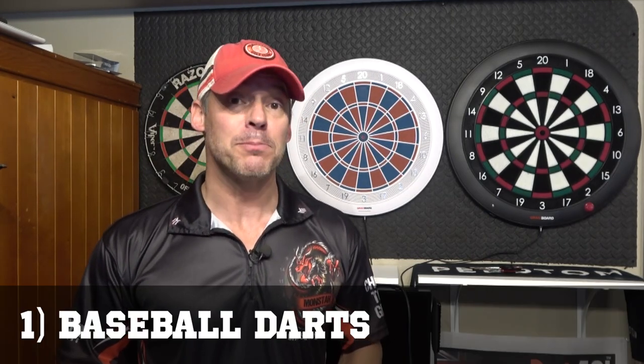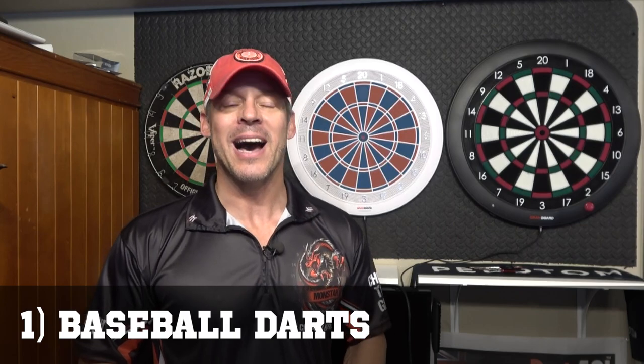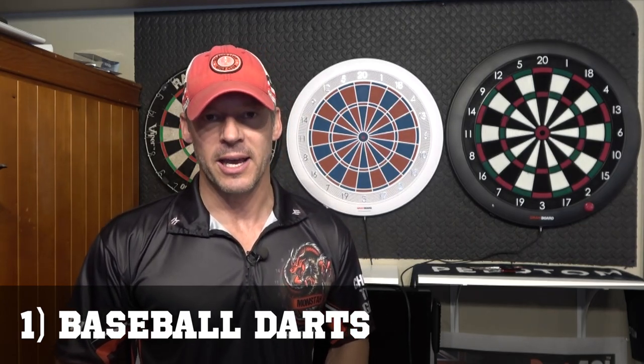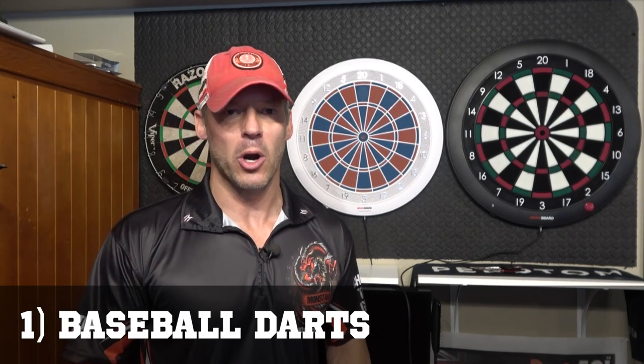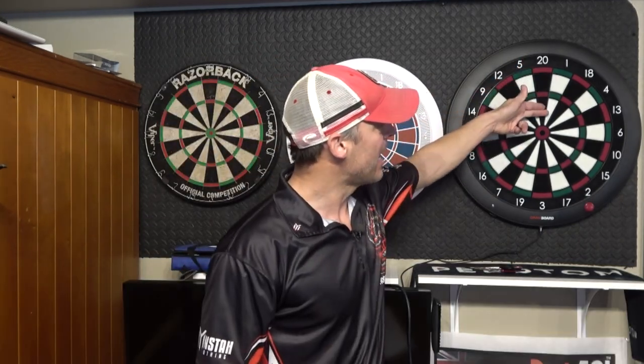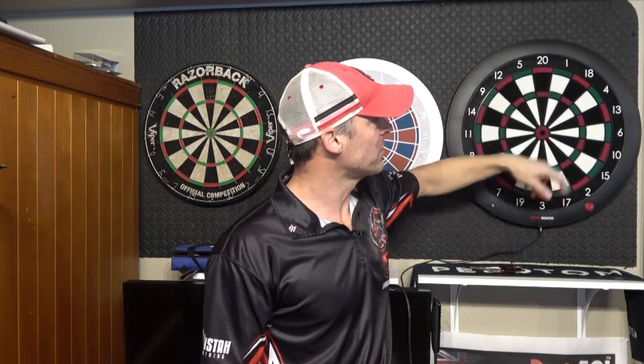The first one is called Baseball Darts. We're working with nine innings, or nine numbers in this case, one through nine. As a single player, your goal with your first three darts is to hit as many ones as possible and add up your score. You hit a single in the white, that's one point. You hit a triple, that's three points. You hit a double, that's two points. The best possible score on your first inning would be a nine, and it's the same thing regardless of numbers.